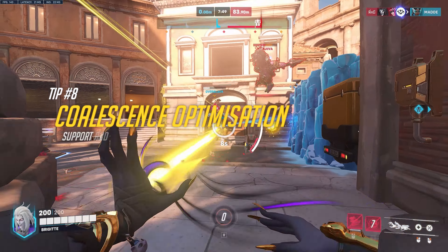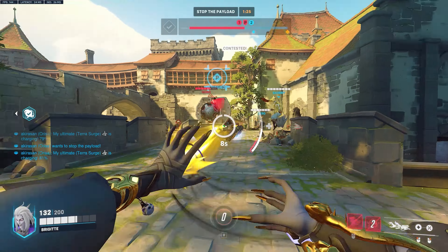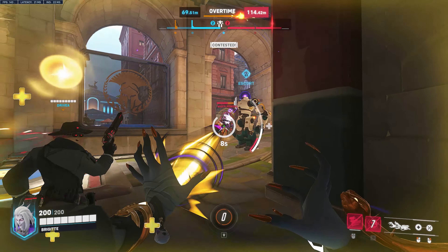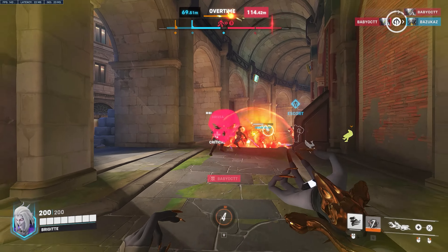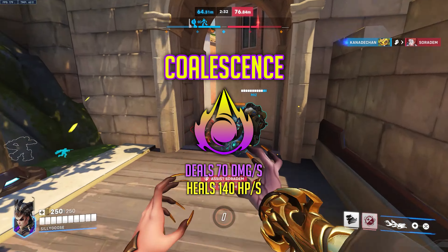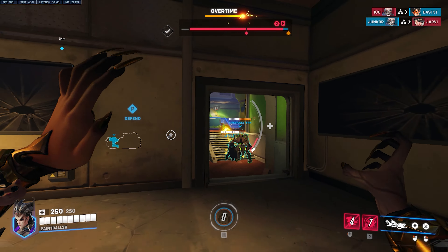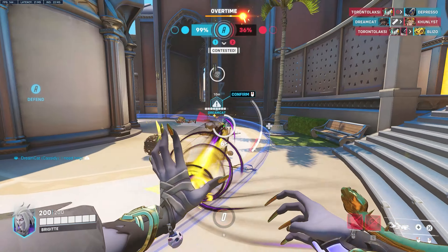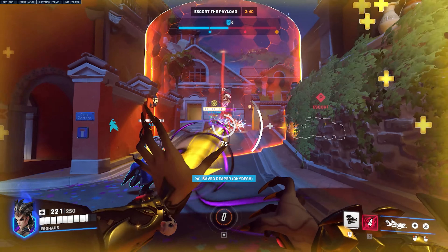The eighth tip is to optimize your Coalescence ultimate efficiency. Ideally, stand in the backline behind your frontlining teammates when you activate Coalescence so you can heal them while damaging enemies simultaneously. Coalescence pierces through all players and shield barriers, so move around and line up as many teammates and enemies in your line of fire as possible. Focus on healing teammates rather than just dealing damage — the beam heals 140 HP per second while only doing 70 damage per second, so it's far more efficient to keep your team alive. Only go fully aggressive with it if most of your teammates are already dead.